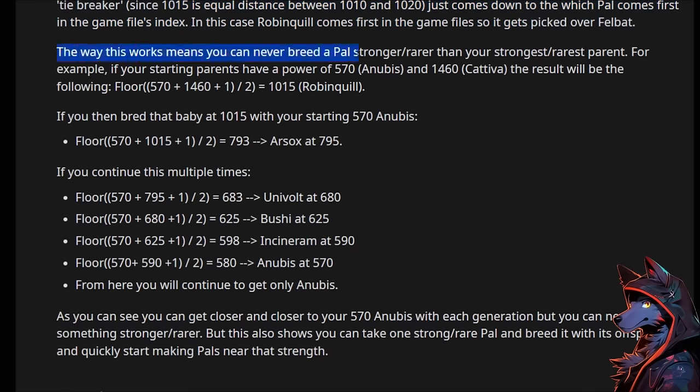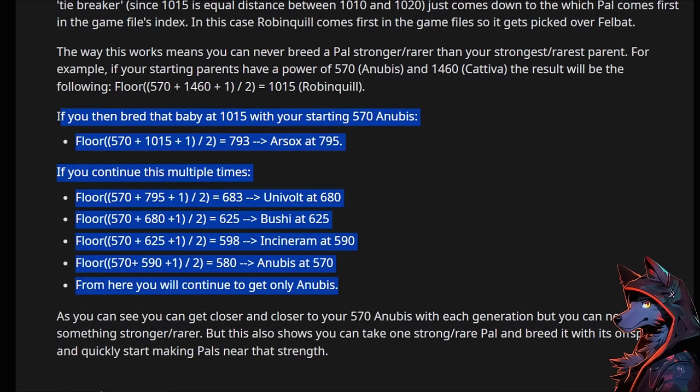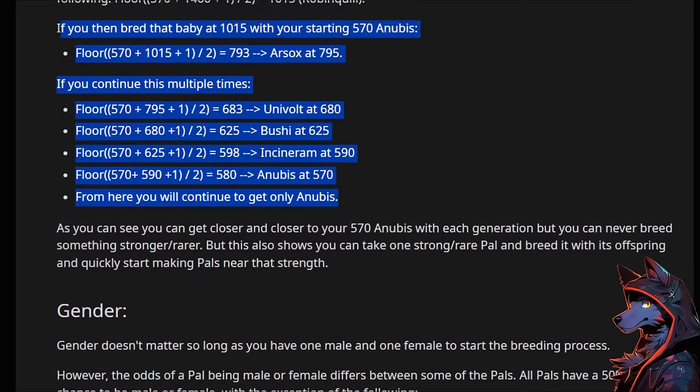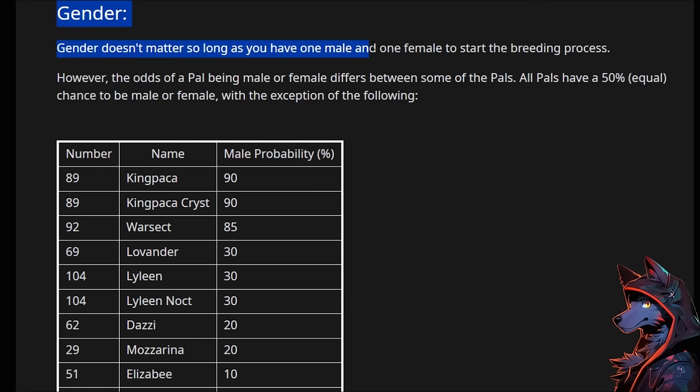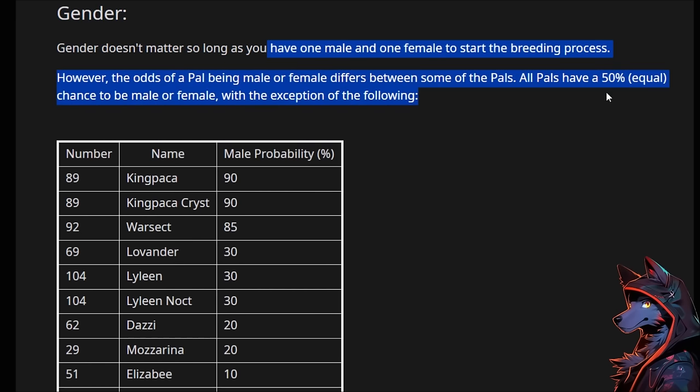The way this works means you can never breed a pal more strong or rare than your strongest parent. For example, if your starting parents are Anubis and Kativa, the result will be Robinquill, and then you can breed back into Anubis for an Arsox, and then you will eventually only get Anubis. Gender doesn't matter. When Palworld first came out it seemed like gender mattered — that's what a lot of people were reporting — but it turns out nope, gender doesn't matter because that's how the power level works.